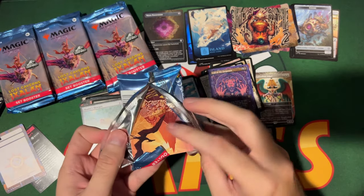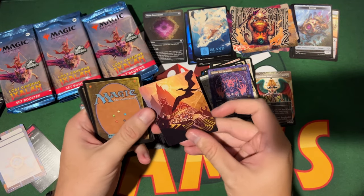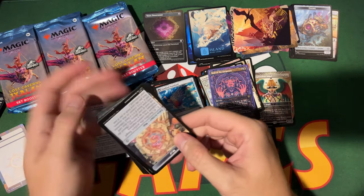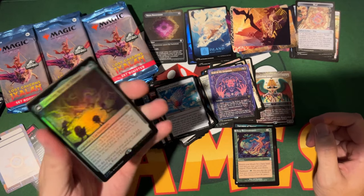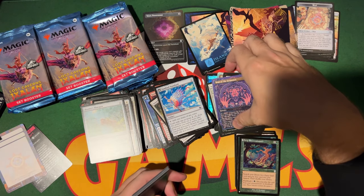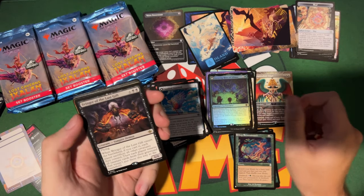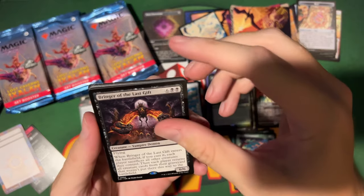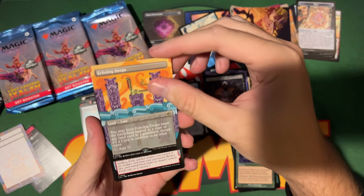So I guess the land slot is caves since it's a new set thing — though you've seen basics too. You've been seeing a lot of foils in the land slot, that's crazy. A Growing Rites of Itlimoc again — another one! And now a foil version. We got a Bringer of the Last Gift and another rare: Echoing Deeps — that's a cave. I remember that one being kind of good.